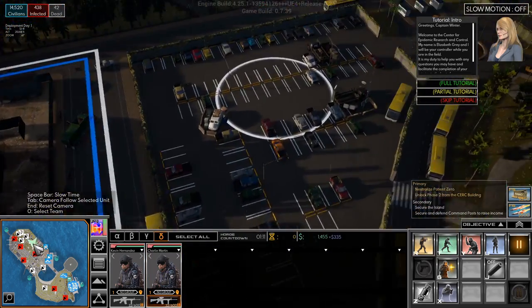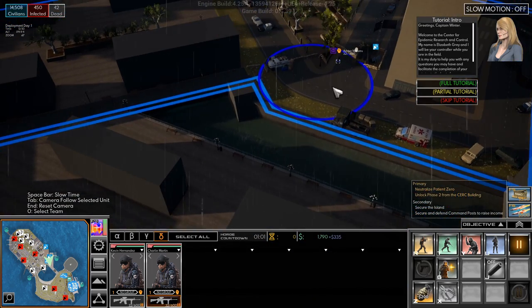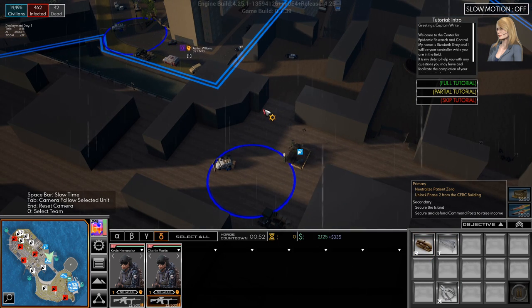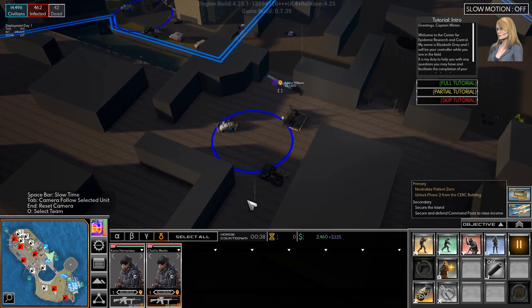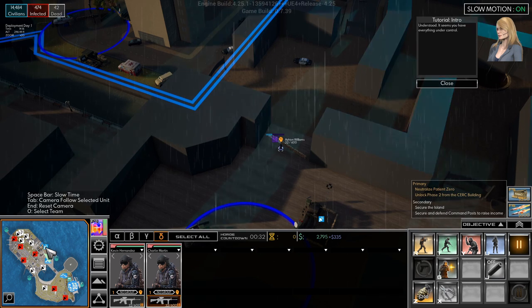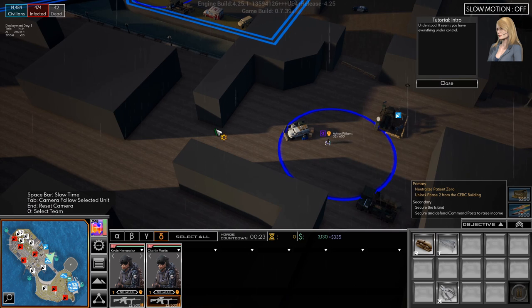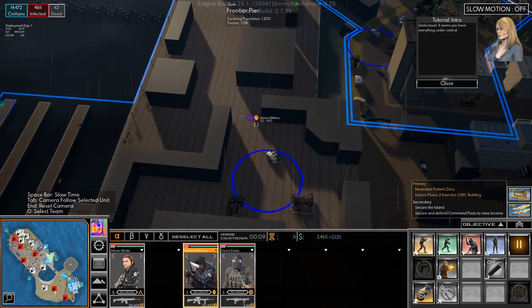Adrian has taken this — continue up here as fast as you can. I think this is kind of walled off enough for now. We'll head down here and set up some sandbags. Let's skip the tutorial. Adrian hasn't taken that yet. The whole idea is to make as much money as possible early on so that we can unlock better units.